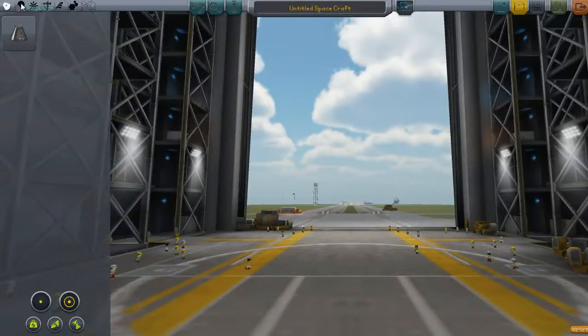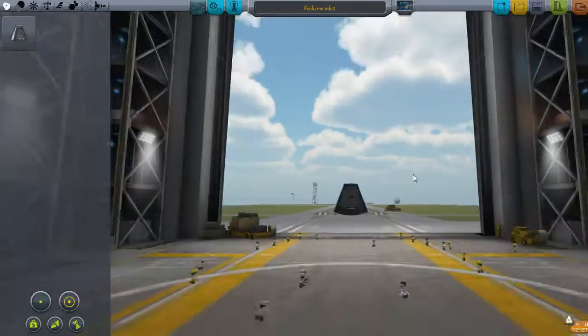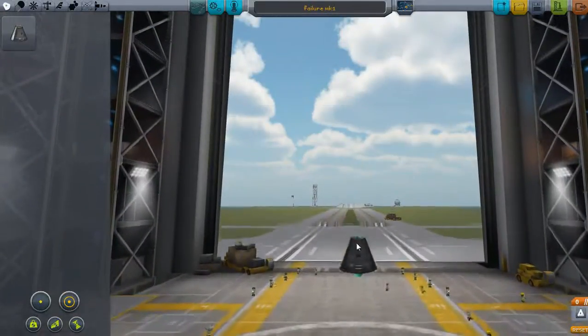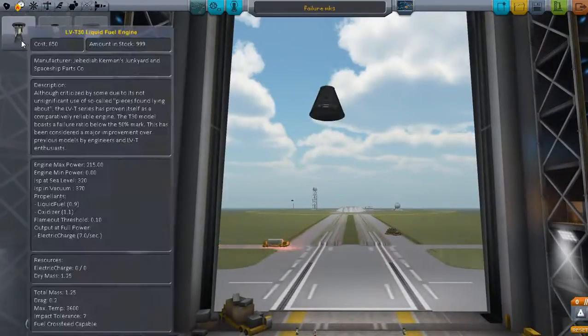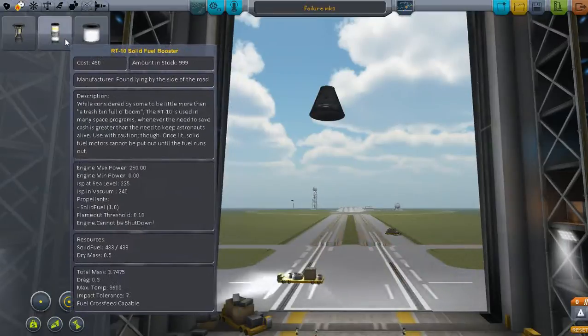Oh, wonderful. I knew there would be restrictions but damn. Right, so what am I doing here? What are these buttons? Let's just put the Failure Mark One. So let's get our command pod. Place it to a fire. Propulsion systems. Hmm. Big gas fuel tank, little fuel tank.